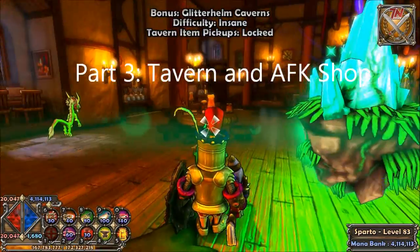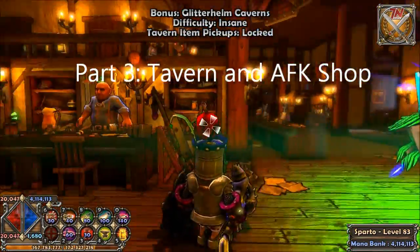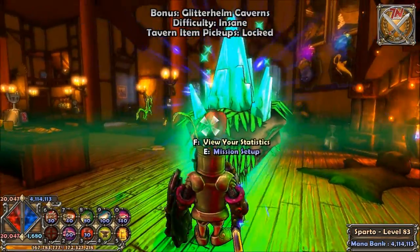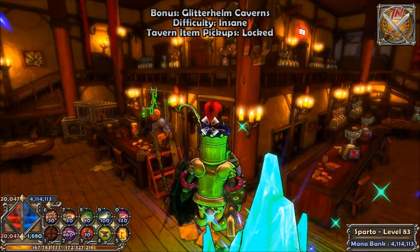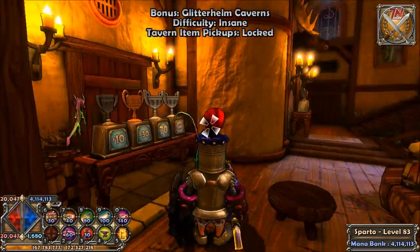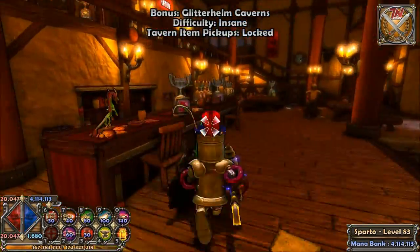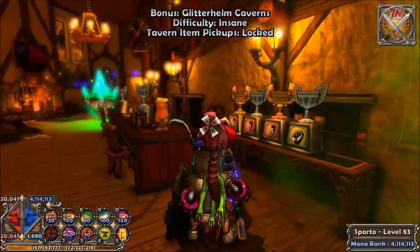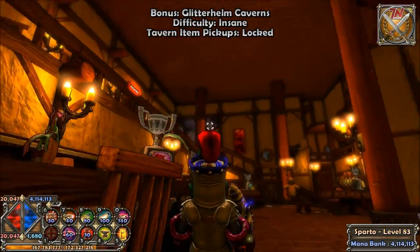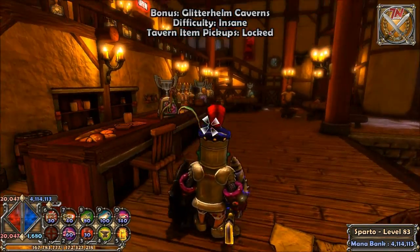Hello everyone, this is the Grumpy Gamer and this is part three of my tutorial series on Dungeon Defenders. I want to show you the tavern — every player has a tavern and you do everything in the game from here. First things first, you'll see trophies all over the place. They're cosmetic — they are achievements. If you unlock a Steam achievement, a trophy will pop up in here. There are like 80-something of them right now.